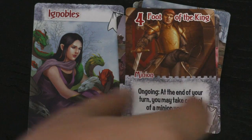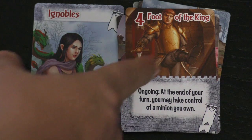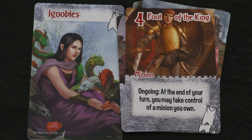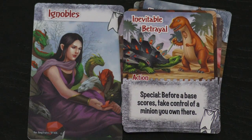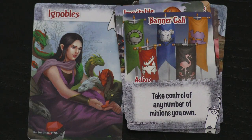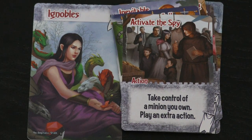Or here, the Foot of the King — with the golden foot probably. At the end of your turn you can take control of a minion you own. So I give you control of him, action, and then I take him back. Or before base scores, take control of a minion you own there. Or just Banner Call — take control of any number of minions you own. Or take control of a minion you own and play an extra action. So this is all about giving people control of your minions and then taking it right back.